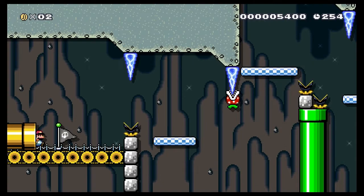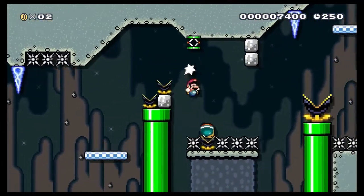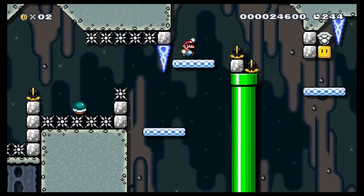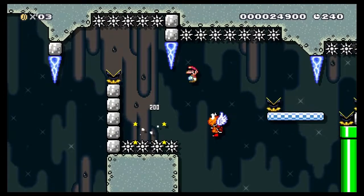The second half of this level keeps up the fast pace. I steal this spring from the thwomp, throw it up so that I can kick this shell against the wall, and then I can drop the spring onto the muncher. I immediately throw this pow into the wall to kill the munchers in order to progress. Next, I catch this drybone shell and drop it below me so that I can dismount it up to the platform.